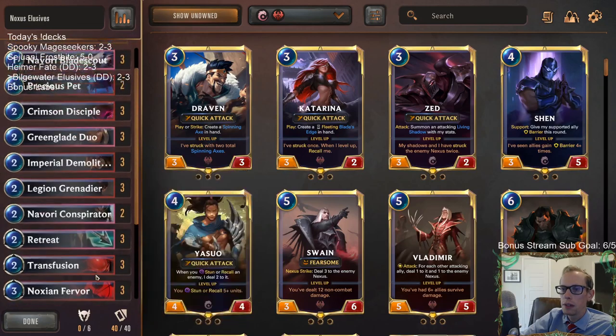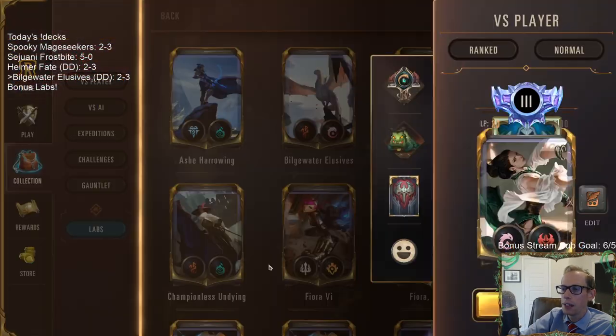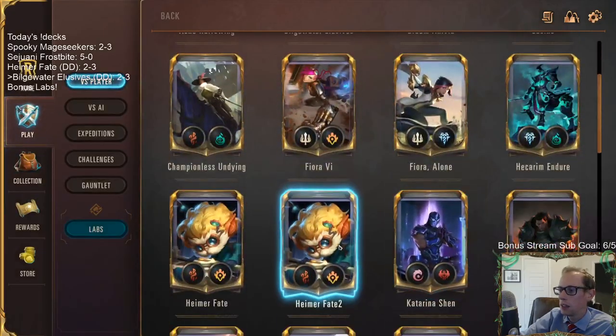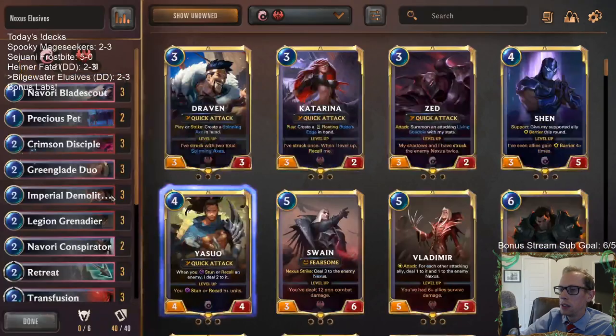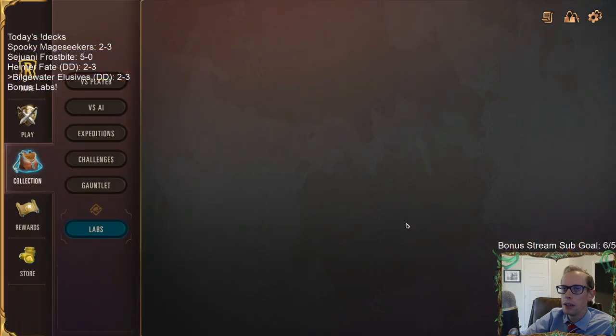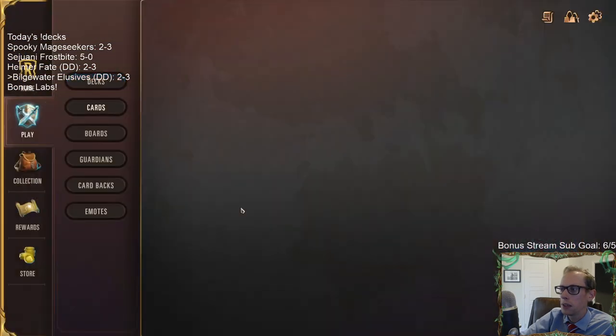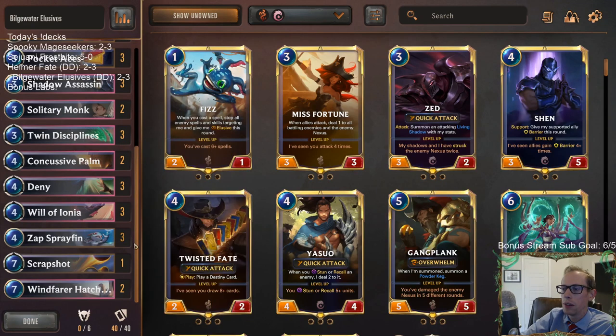Multiple times we drew Deny and I was like 'yay, that's the card I wanted.' But we also saw against the Poro deck us sitting on Deny with the wrong card for the wrong deck — them having burst speed stuff with Back to Back and Aurora Porialis that we couldn't counter, and them turning on their Mage Seeker Persuaders anyway.